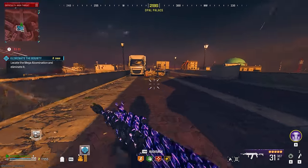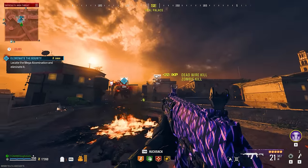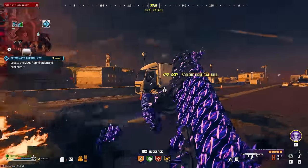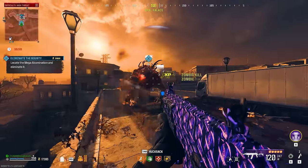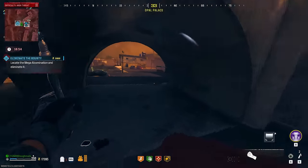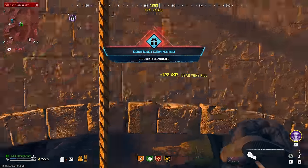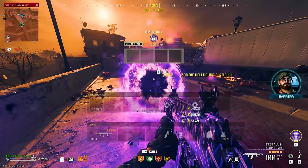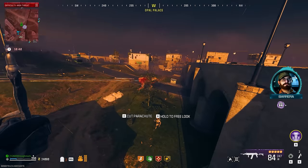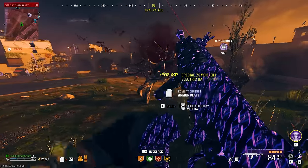There we go — look at that turret circuit just absolutely decimate that mega abomination. This is one of the best things you could do. Sometimes the turret needs a moment, but it did it! Look at all the loot. He's also taking on this abomination too — look at that turret circuit go absolutely wild. Unfortunately the storm is right there — but I just took out that Mangler, very nice.